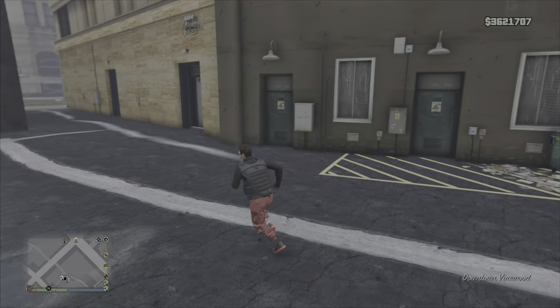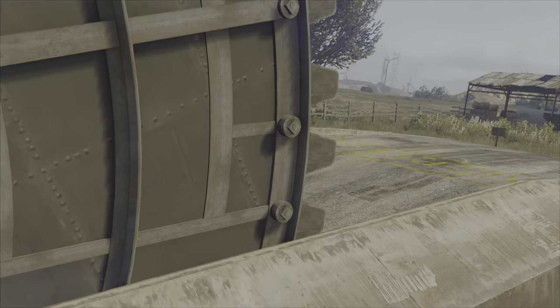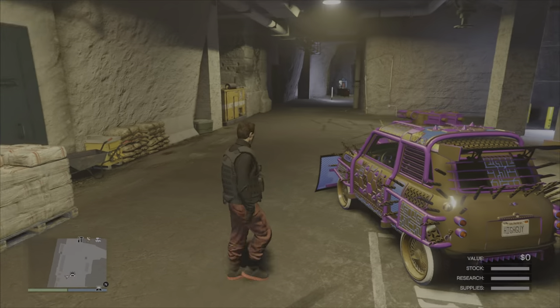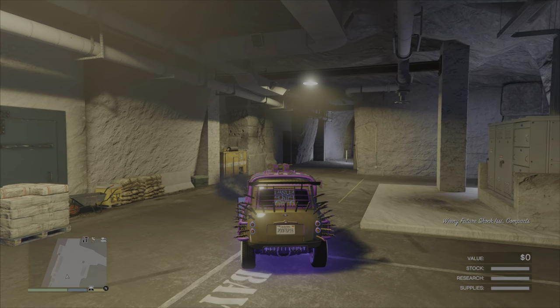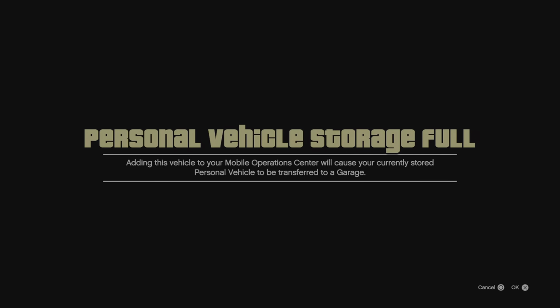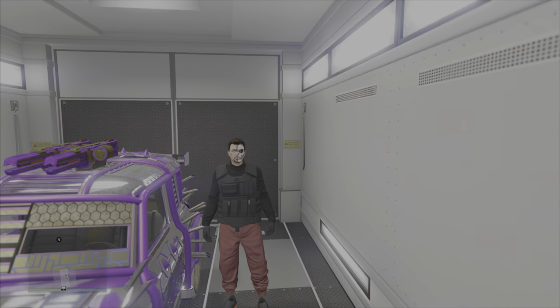Make your way back to the bunker. Once you walk in, you'll notice the vehicle you are duplicating is exactly where you left it. Jump in and you'll notice the license plate does indeed change, making it a clean duplication. This is now a duplicate — go ahead and pull it into the back of the MOC, accept the full alert, and once you're inside it is one successful duplicate, now saved.